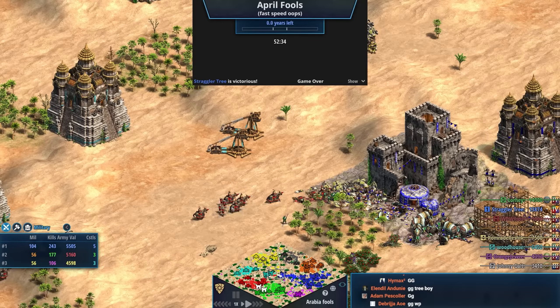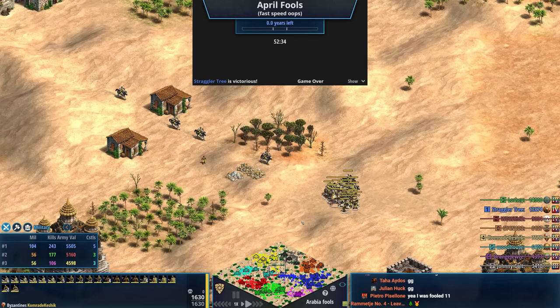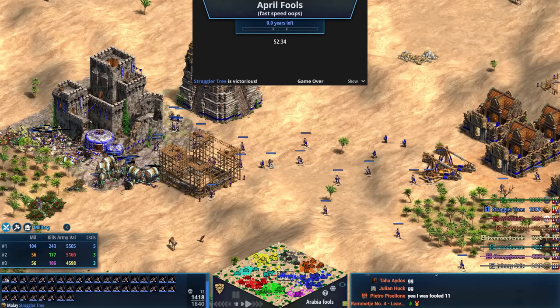The other alternative for me as a creator with April Fool's was to clickbait one thing and then not do it — like, there's going to be a Forest Nothing tournament and then not do it. That's just mean. So this is what we ended up going with. Great to see some Malay love though — Straggler Tree played it super well.